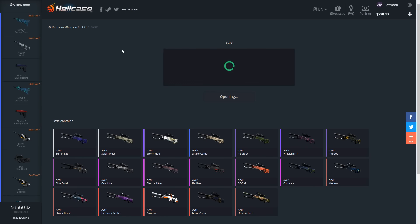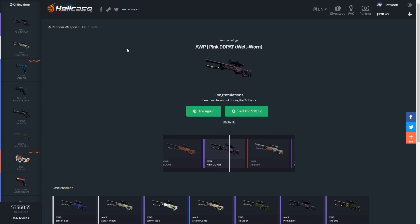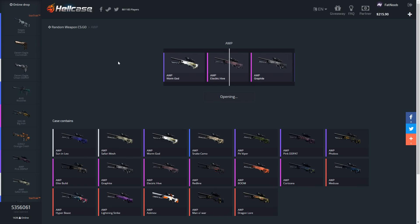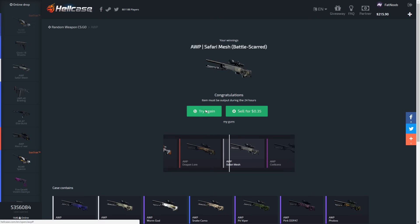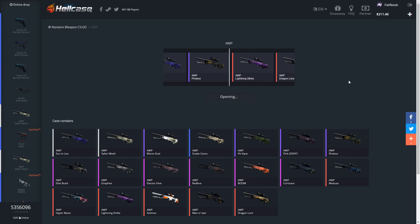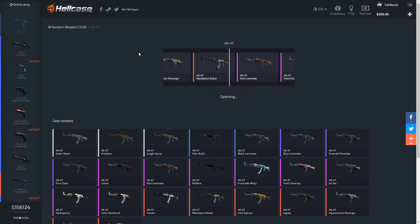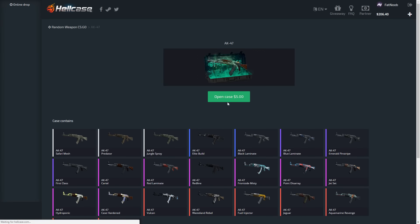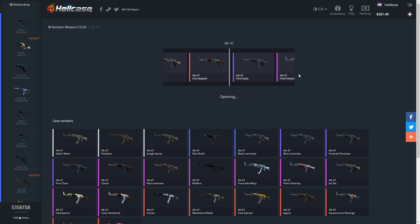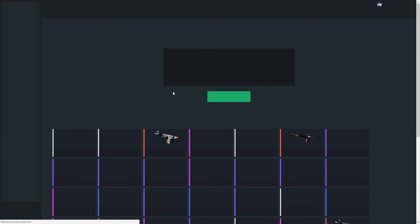Opening two AWP cases, two AK cases, and two M4 cases. AWP case: the AStimov would have been nice — but we get a pink DD Pat, still making good profit, doubling the money spent. At this rate we might be able to open a knife case. Dragon Lord baited us on the next one. One more AWP case — $4.50. Oh, the Lightning Strike! $8 — still making profit, that's pretty good. AK cases: Safari Mesh, then another bad pull — we lost the profit we made from the AWP cases.